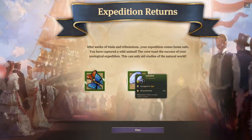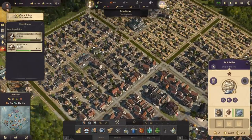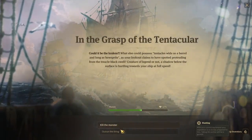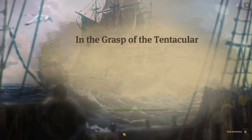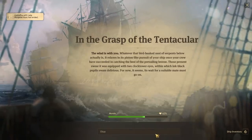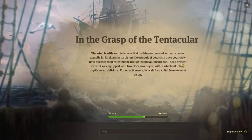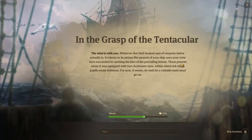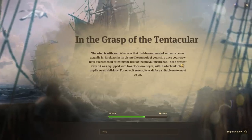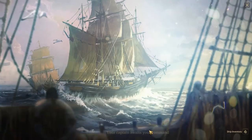Expedition returns - butterflies, jellyfish, an orca. That is nice. In the grasp of a tentacular - we can outrun the thing. Wind is with you. Whatever that bird-beak nest of serpents below actually is, it relaxes on its piston-like pursuit of your ship once your crew have succeeded in catching the best of a pervading breeze. It seems its wait for a suitable mate must go on. High spirits - success at sea is not easily won.